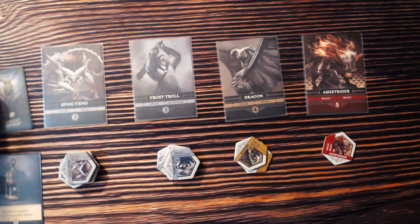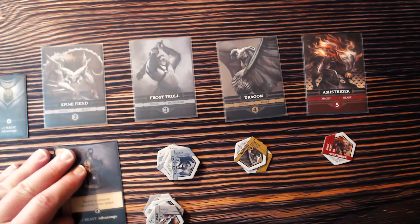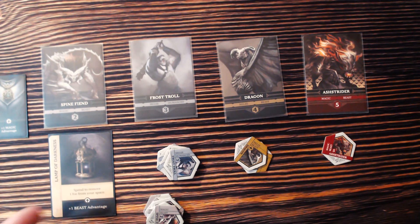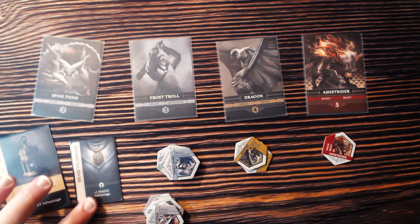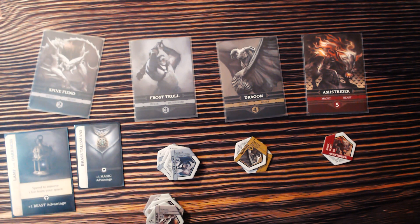If you're carrying a Treasure with a beast advantage, that counts. If you're also carrying Brass Talismans with a magic advantage, that counts too. So walking into this battle with wild, beast, and magic, you have three advantages total — up to a maximum of ten in any particular encounter. Those advantages allow you to mitigate the damage or effects that happen during the battle.